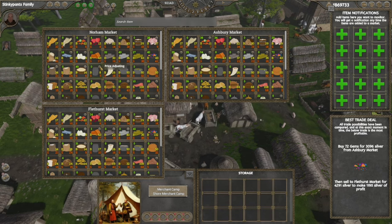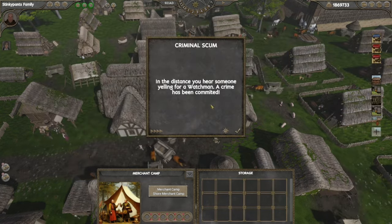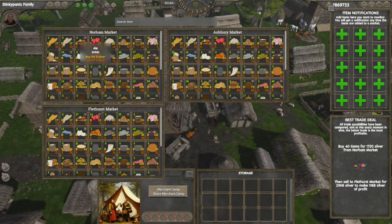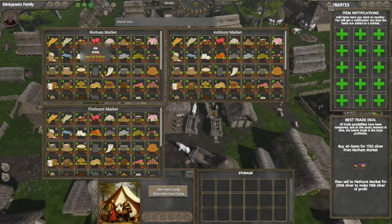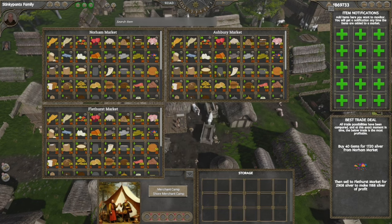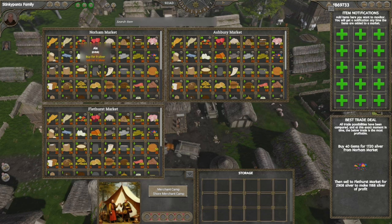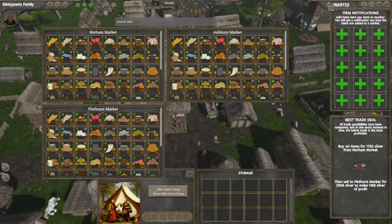Here's a good example: this up arrow says price is adjusting because there's currently zero ale in the Norham market, and that price just went up from 8 to 9. There are 32 units of ale here in Ashbury. If we keep track of this, eventually the buy-to-sell spread between the two markets will even out and even flip.